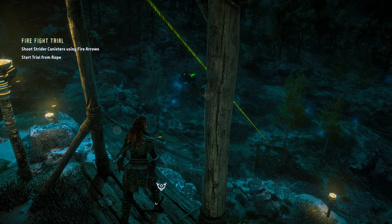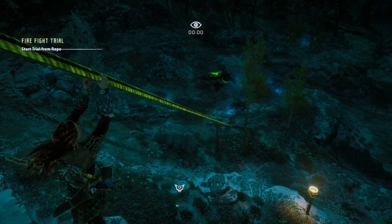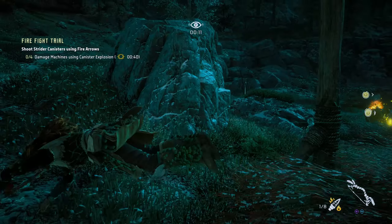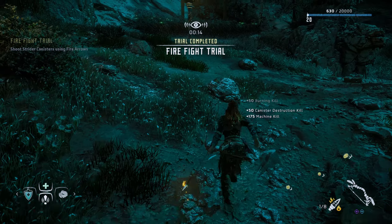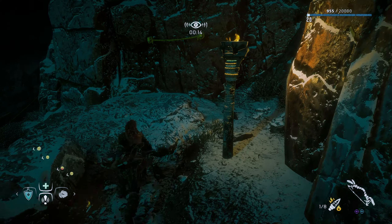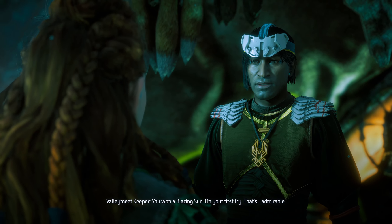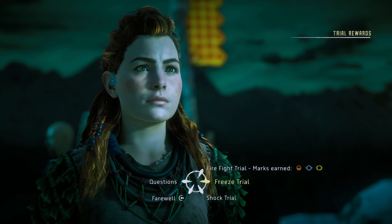I ask what the hunters lodge is - he describes it as a place where hunters get together, share war stories, and hunt dangerous machines. I push back on calling it easy and he says I've already won the three half suns needed to enter the lodge in Meridian. As for the trials, they test a hunter's skill with different ammunition types when taking down machines. There are five hunting grounds in total. He's really not very friendly.